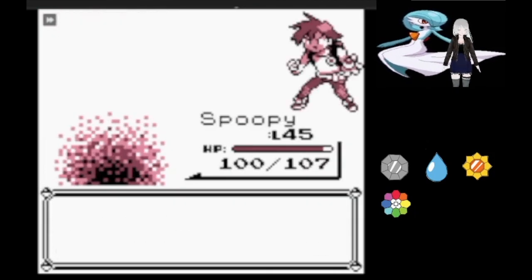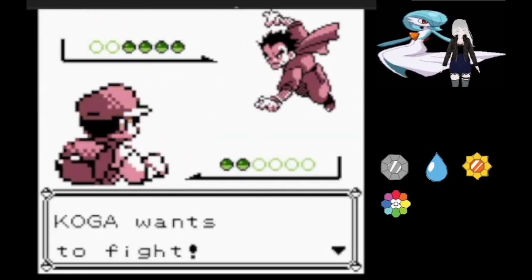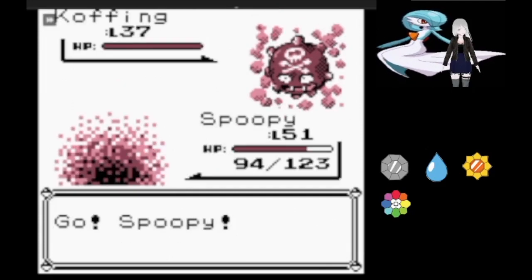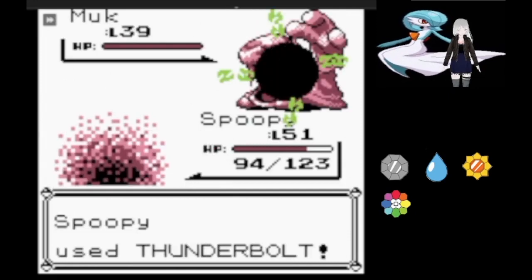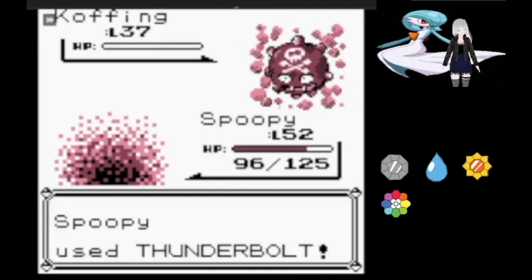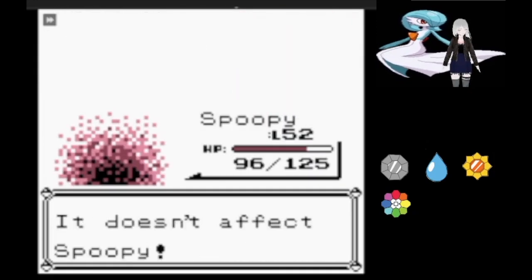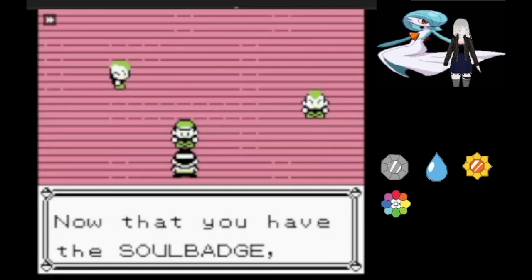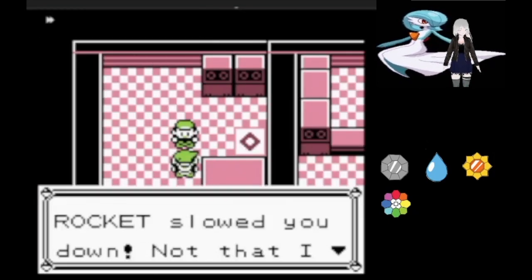We're able to climb the tower and get the Poké Flute, which allows us to go to Fuchsia City and challenge Koga. Koga opens up with Koffing, which gets taken out quickly with a Thunderbolt. Muk is up next and follows suit. A second Koffing comes out and does just as well as the first. Finally Weezing gets sent out, which surprisingly survives one Thunderbolt, but then uses Self-Destruct.